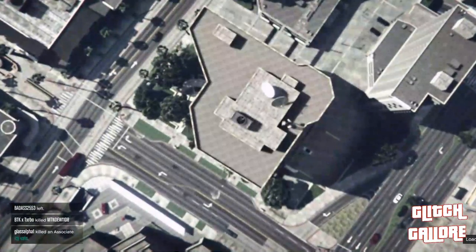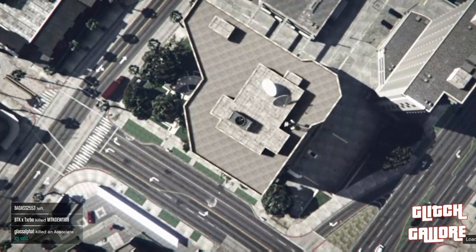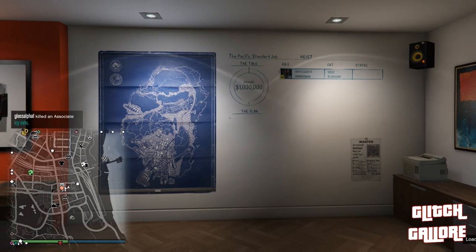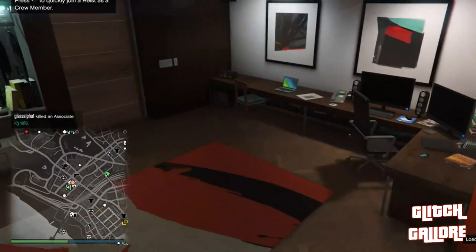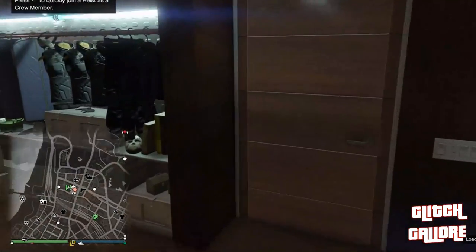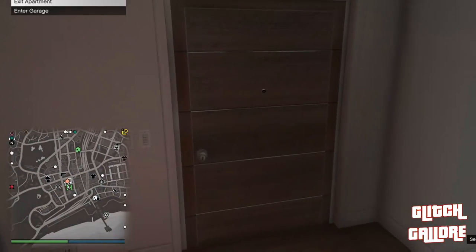Alright guys, I'm spawning in my heist room after doing this glitch — the one where we have to run into the blue circle and spam Y and all that. It takes a few tries now, so you've got to be patient and just make sure you hit it. But once you hit it, you're here. I decided to start the video at this point just for time purposes, because my videos have been kind of long lately — I want to make sure these are quick and to the point.